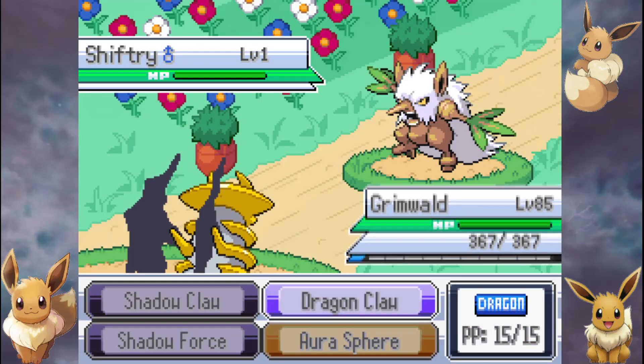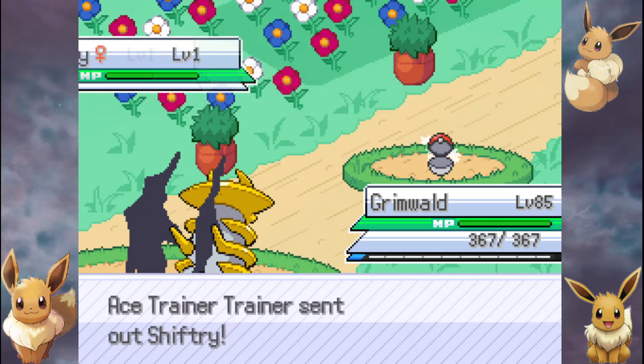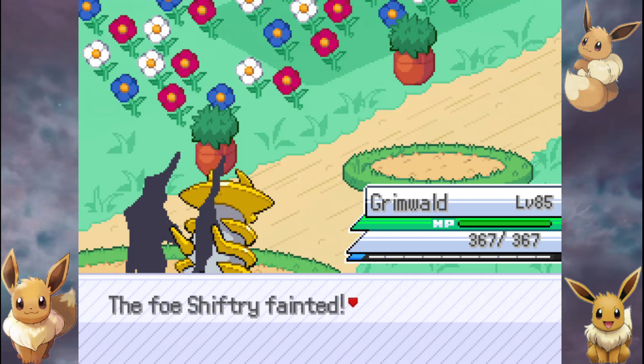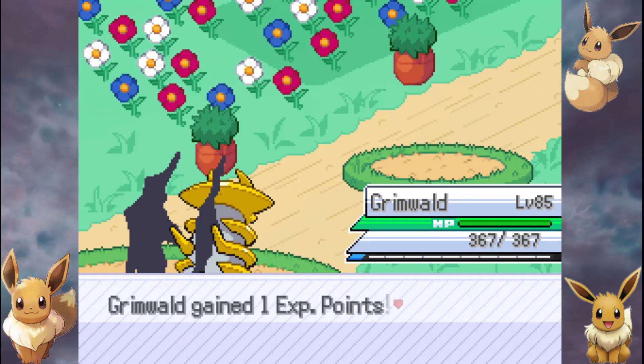It looks like I started off with the Turtwig and then did the whole battle. Although Evie is a wonderful starter, especially in this game — I definitely prefer it. I think I tried with a Delta Mon — I think it was Delta Charmander.